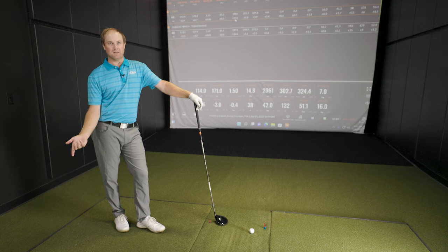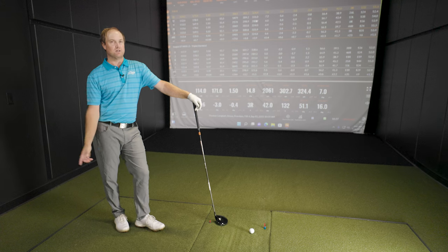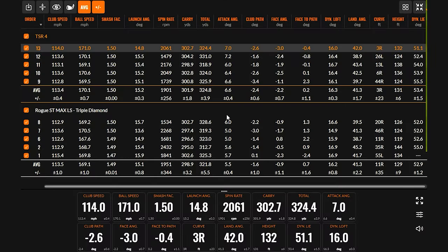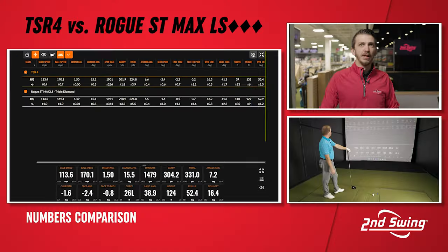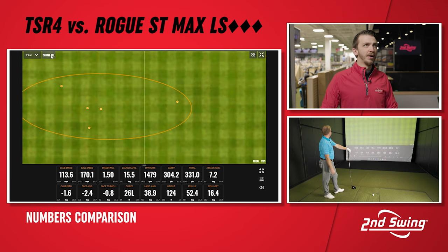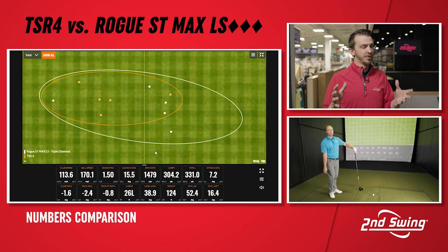There's no doubt — with Callaway triple diamond I think I might have my furthest drive there. But we notice it was just a little more consistent with the Titleist overall. When we go over the numbers they're all pretty similar, but the longest of the day was with TSR — 231 carry and back end distance. Dispersion wise, pretty darn good, especially for low spin drivers.